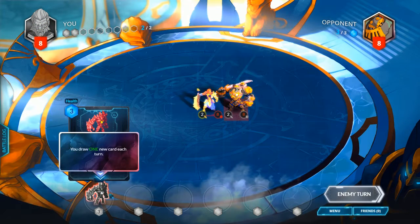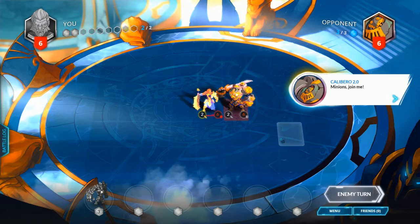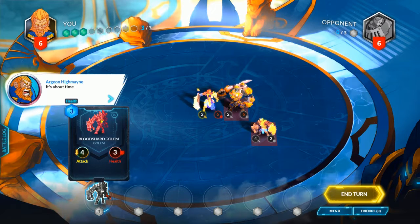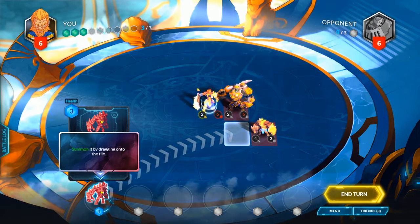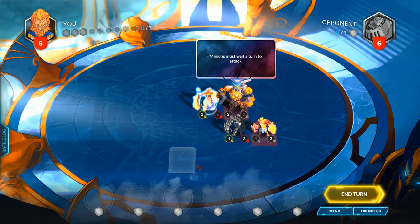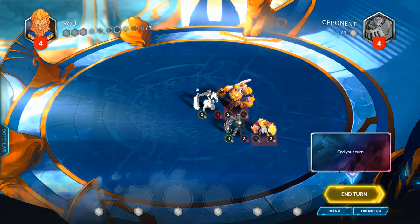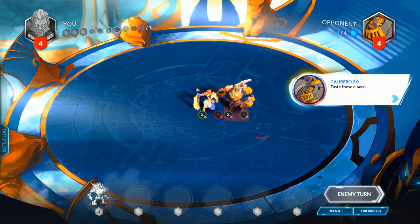I draw one new card each turn. The opponent played Lizzie and Brawler. You gain 1 mana at the start of each turn — I'm guessing that's what was in the top left corner. Weirdly though, it says health, which was throwing me off. I guess I'm going to play now. Summon it by dragging onto the tile. Minions must wait a turn to attack. So I guess we're going to attack, though it's going to be a stalemate if this keeps up — we're both going to die.